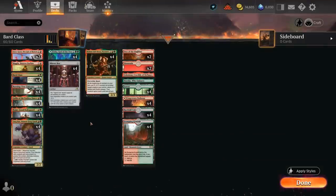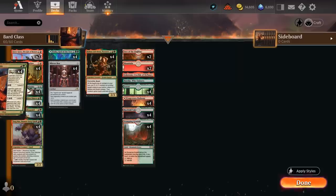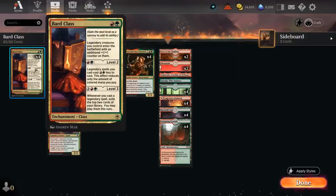Hello and welcome to another Explorer gameplay video. Today we're taking a look at a red-green Bard Class combo deck, featuring the two-mana enchantment which says legendary creatures we control enter the battlefield with an extra +1 counter on them. We can level it up for a red and a green, in which case legendary spells we cast cost a red and a green less to cast — this effect only reduces the amount of colored mana.